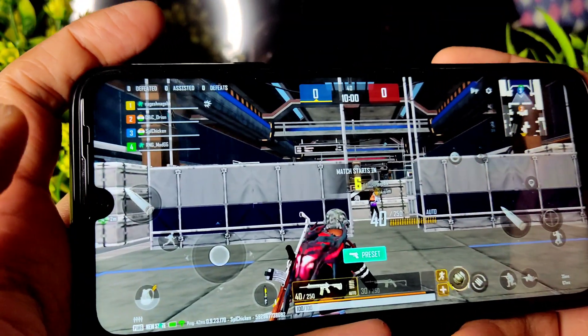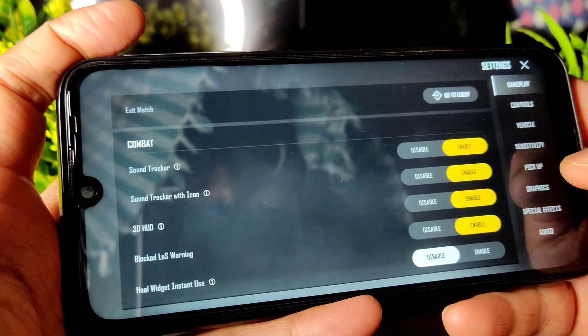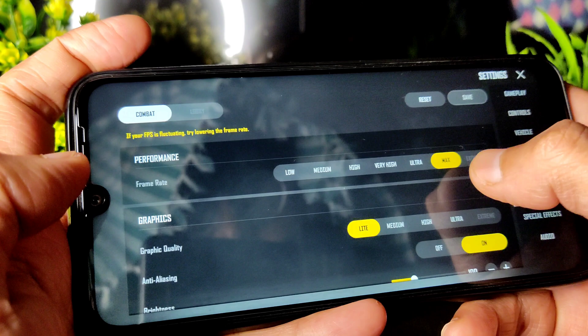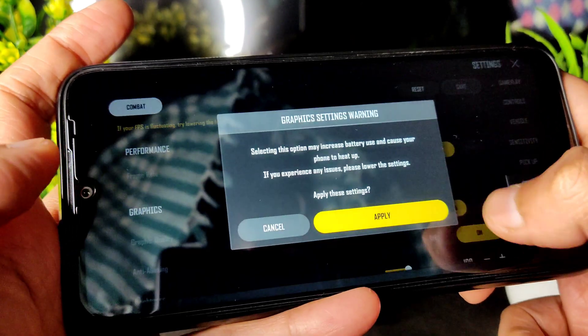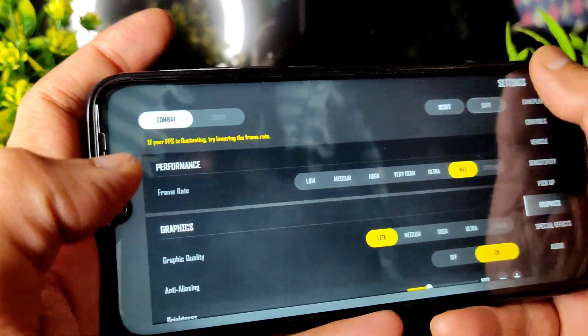In the PUBG New State graphics settings, you get up to max frame rate. Graphics can go up to ultra, but it will be reduced to very high during gameplay. The loudness I kept at around 90 to 100 percent.